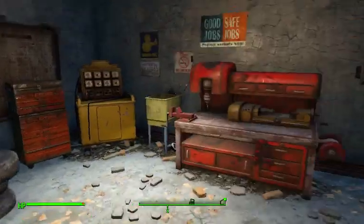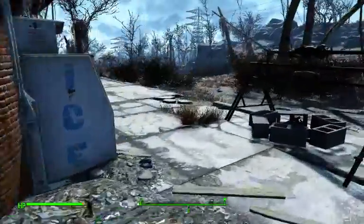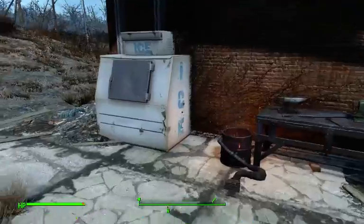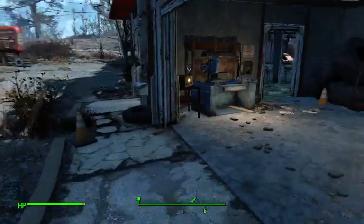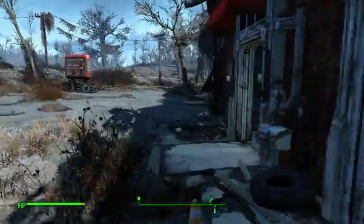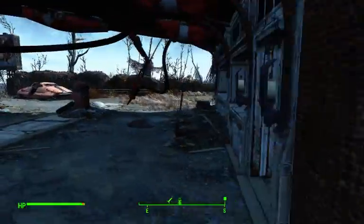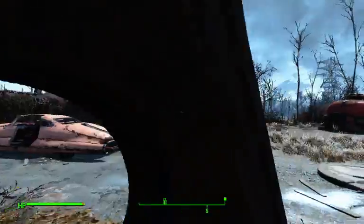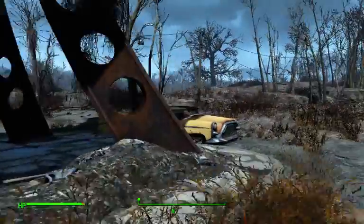It's a weapons workbench, we got a power armor station, we got a normal workbench, a cook stove, and an armor workbench. The only thing we don't have is like a chemical bench or whatever. But we need to get people here and we need to defend it. So off camera I'm going to fiddle around with this and I'm going to scrap as much as I can.